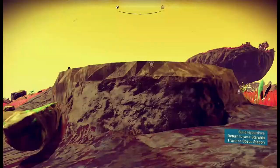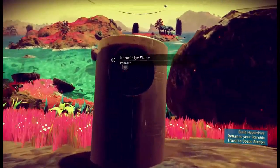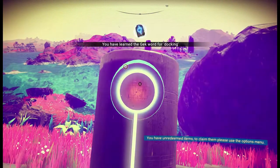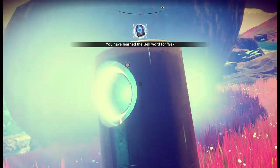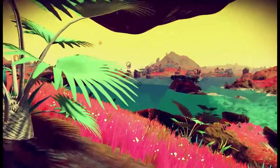So literally just down the hill from the grassland station there, I've found some knowledge stones. What do these do? You've learned the Geck word for docking — that's going to be useful. And what's this going to teach me? The Geck word for themselves. Okay, that's pretty cool.